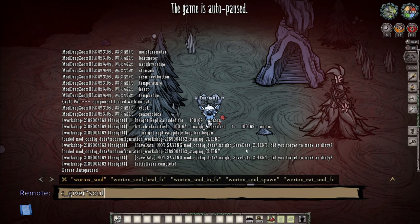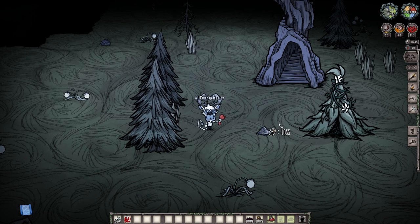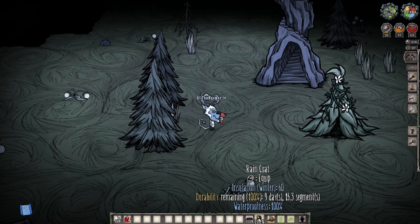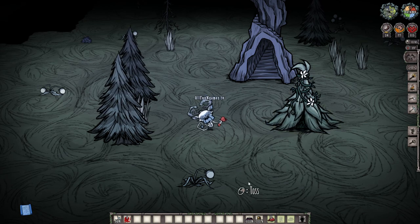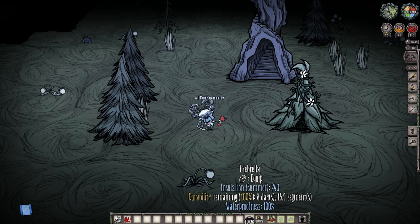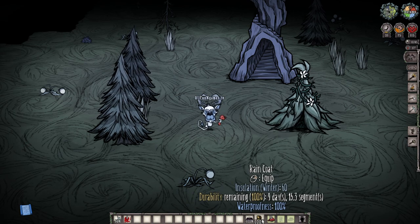I'm going to give myself some souls as my Wortox is a little hungry. So if for some odd reason you do find tentacle spots or you do locate them, I would suggest making yourself a raincoat, as it's an obvious alternative for making the eyebrella. If you don't have it yet, or maybe a friend on the server has it and logged off, you can make yourself a raincoat, which is equivalent to basically an eyebrella, except that it's worn on your chest rather than your head.